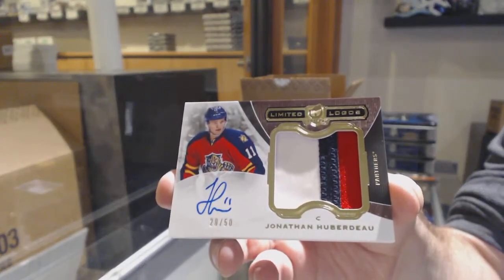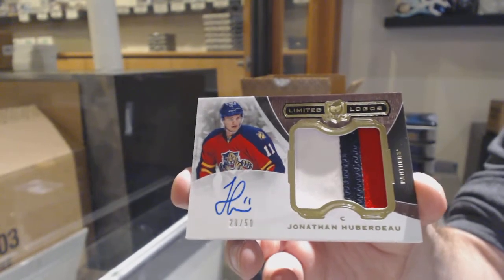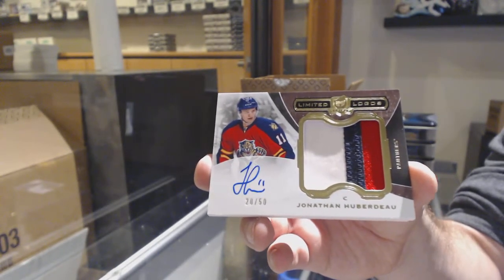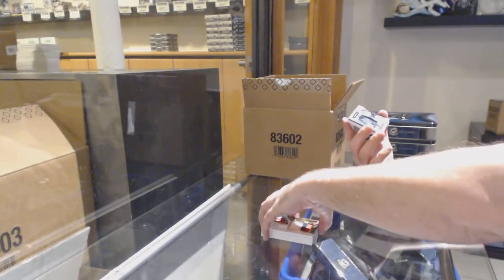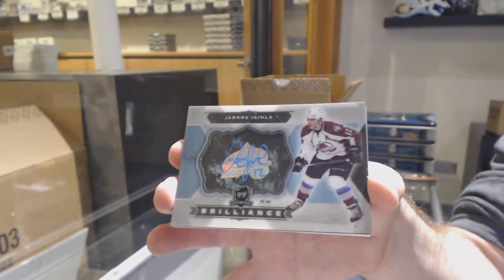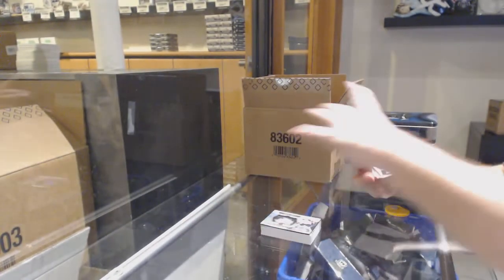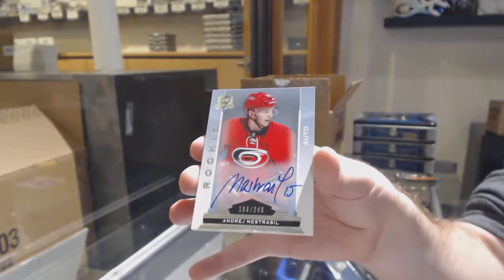Justin, in terms of that, you'd have probably about a day or two because the breaks are on Thursday. We're going to be shipping out pretty much Saturday to Monday because of the later release. For the Avalanche, Jerome McGinley — Brilliance Auto. And we've got for the Carolina Hurricanes, Andre Nestrasil.